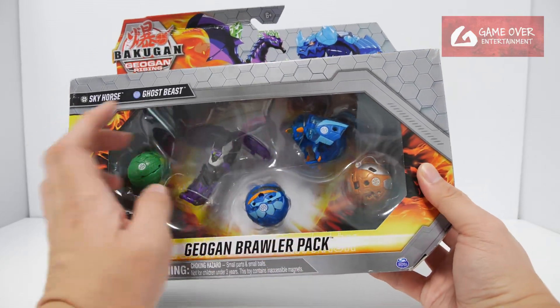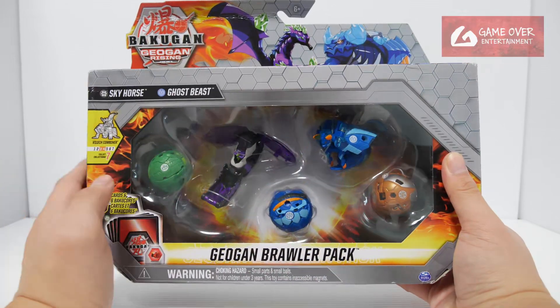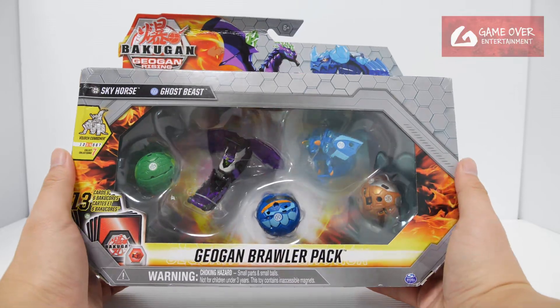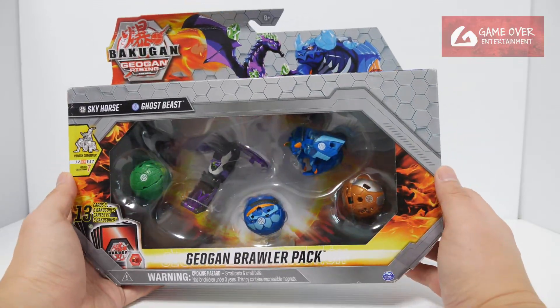These three — Jetra, Aerotowa, and Spearfin — can be found in other packs, so it's actually better to buy this pack if you want to get Skyhorse and Ghostbeast. For the last wave of the Jogan Brother packs, it's a little bit more difficult to find. Anyway, without further ado, let's open this up.